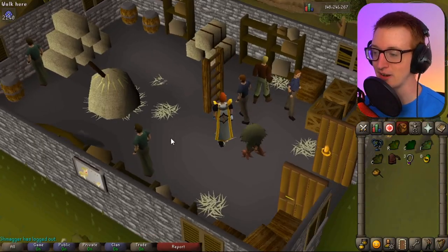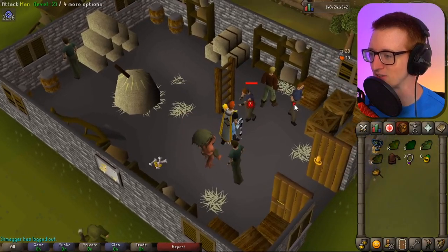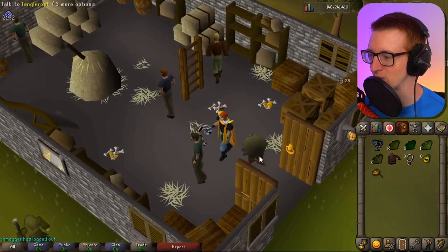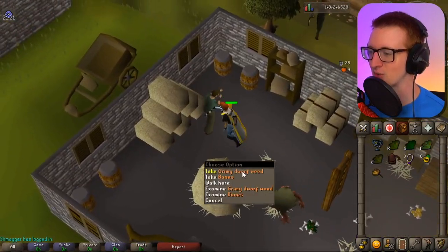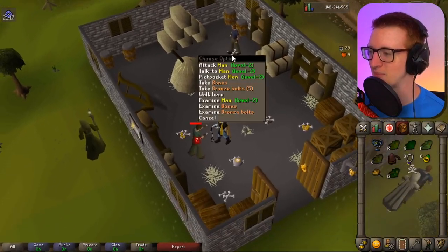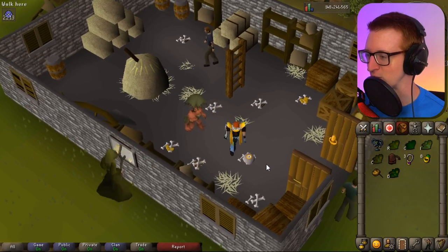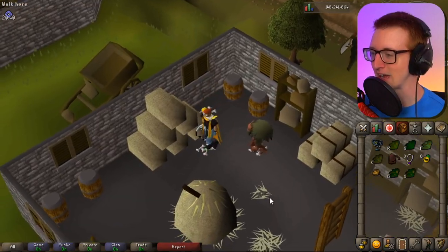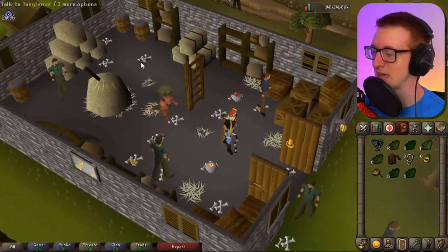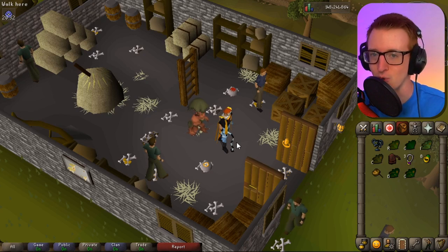Here we are in that very specific building — just look at all the NPCs around here, it's ridiculous. I'm going to kill people until I get my first herb. One, two, three — there it is. A grimy dwarfweed, actually. That's a little higher level than we want. Here's another Guam. I'm getting a little addicted to clicking on men and killing them, but this is a great place. If you're deciding to farm Guams this way, moving on to the next part of the guide — it goes right into cave bugs.